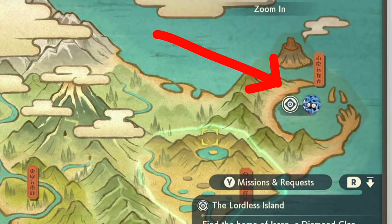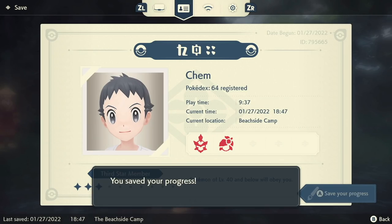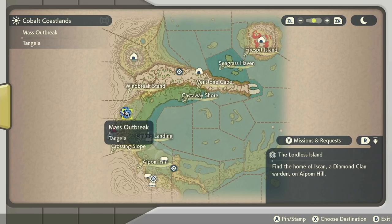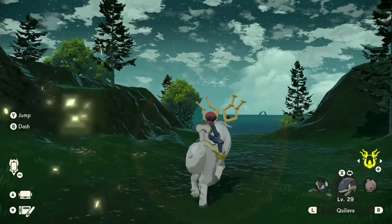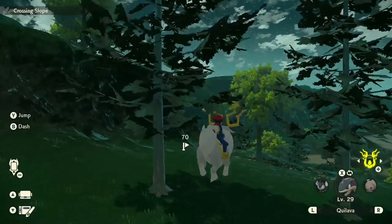When you do have an outbreak, travel to the area that it is in and immediately save the game. Open the map and pin the location so that you can easily find the outbreak location. This isn't necessary, but it'll make things a little easier.